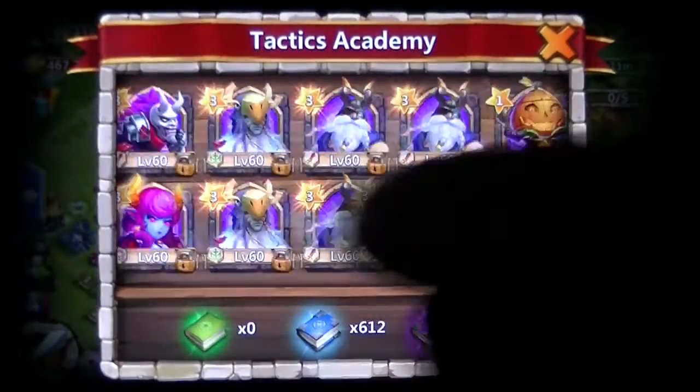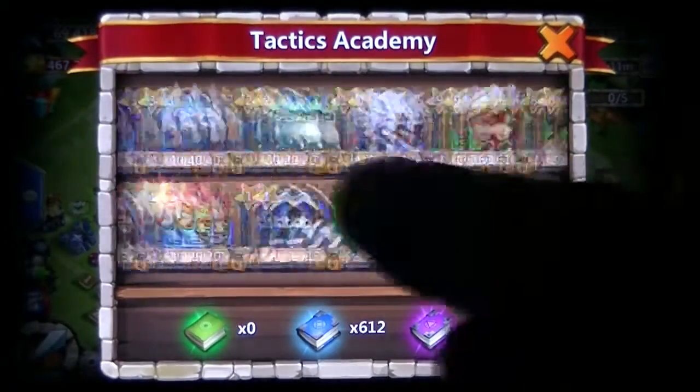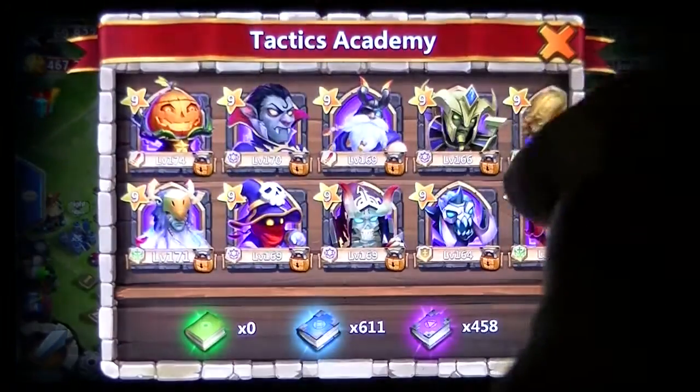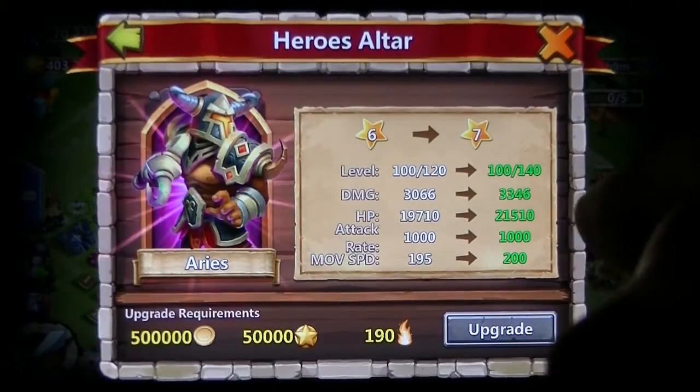I've got no green books, so I guess we'll have to make do — we're wasting some XP. Now we've got 3,000 damage and 20,000 health.